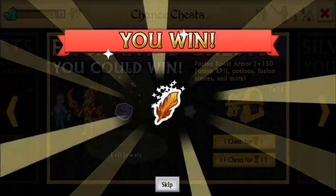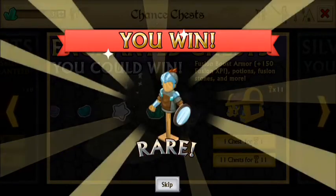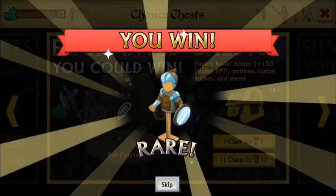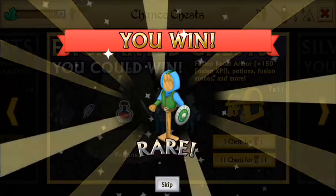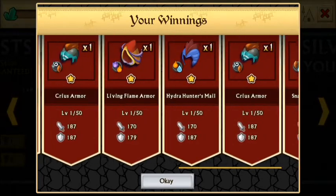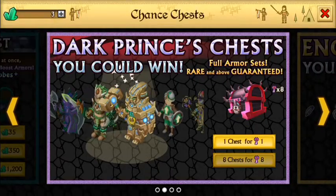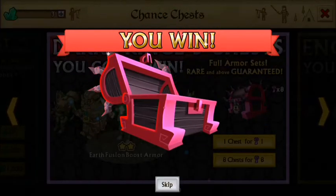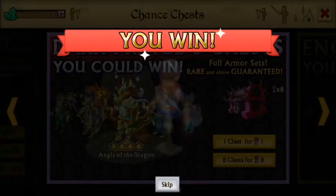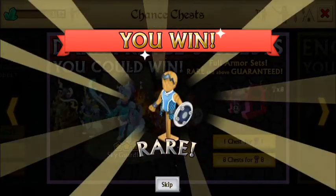More cogs. I'm hoping for some fusion boost so I can max my cryptic — but that's not a fusion boost. Still not a fusion boost. Wow, what is with all these rare armors? I got like five rare armors in a row. I'm about to be able to craft the battlesuit remnants with the cogs — I think I can almost craft that.